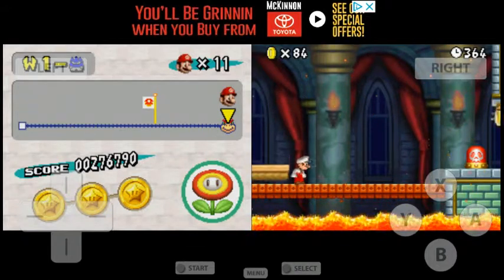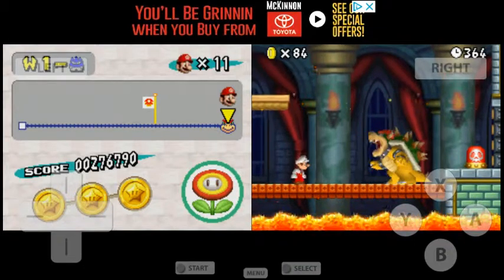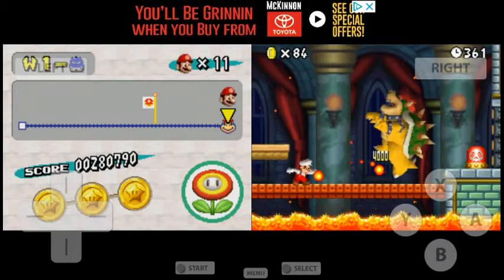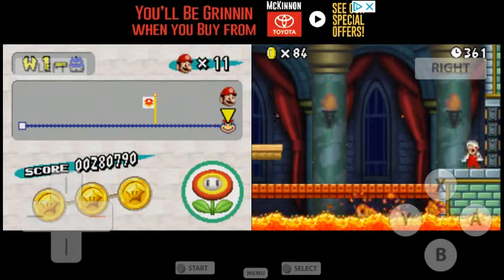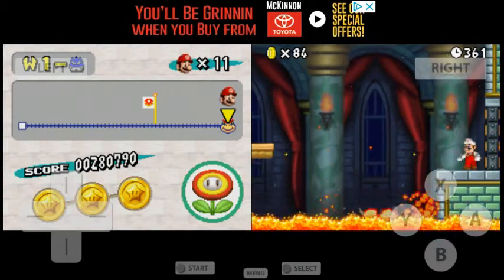Bowser Jr. just showed up. And lo and behold, the first actual boss of this game — other than Bowser himself. So let's just nuke him here. This is literally that easy if you have fire Mario — you just nuke him. That's it, that's what you gotta do.